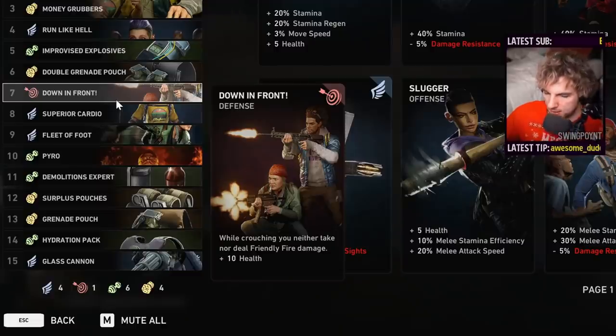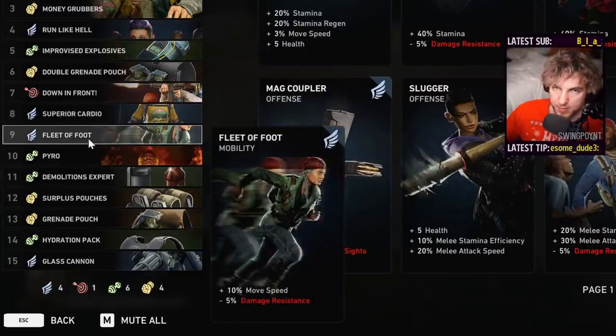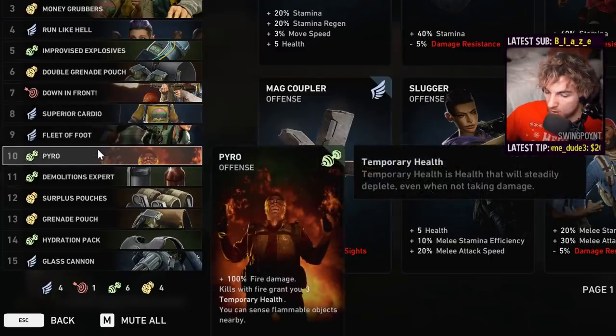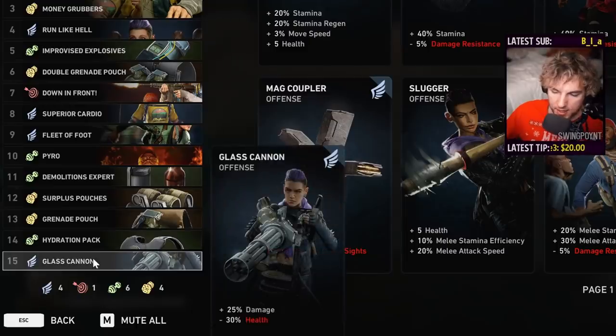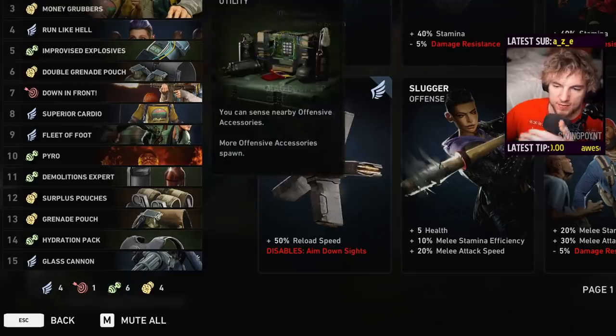Let's quickly go through the rest of the deck. We have Superior Cardio and Fleet of Foot — combined with Run Like Hell, this makes you fast since speed is sometimes what you need to get away from things. Pyro gives +100% fire damage, which is good for Molotovs, red tanks, and red gas cans. Demo Expert adds more accessory damage. Surplus Pouches and Grenade Pouch give you more grenade slots. Hydration Pack and Glass Cannon — Glass Cannon adds a lot of damage in a different category, and Hydration Pack offsets that. You can change any of these choices to match your own playstyle.